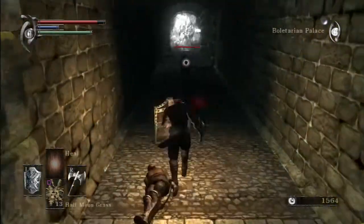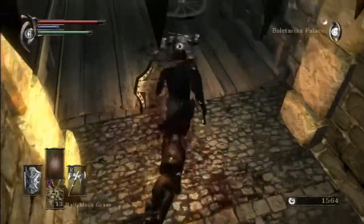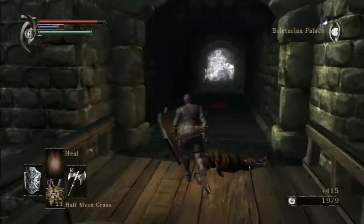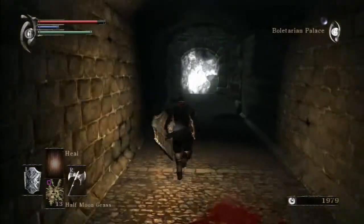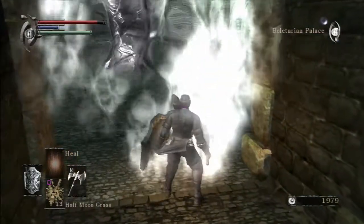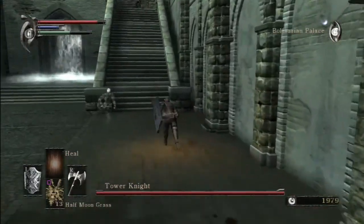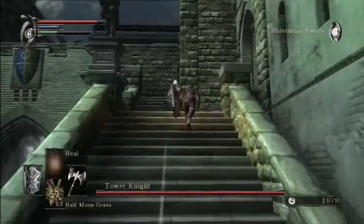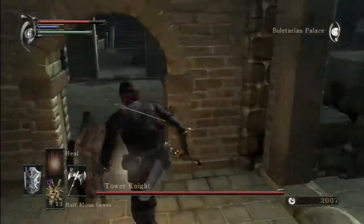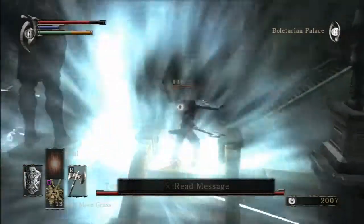If they hit the ground, feel free to wail on them some more. Fuck them for falling. Backstabbing them and kicking them to the ground leaves them completely exposed. So I approve Demon's Souls and their use of letting you fuck guys up who you've just knocked to the ground. Hello, Tower Knight. Been a while since you've killed me. Also, I wasn't invaded - huzzah! No invasions in a boss fight. Thank Christ. You're an intimidating individual, Tower Knight. No one is arguing that.